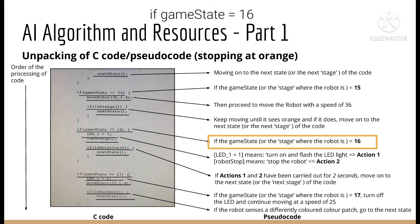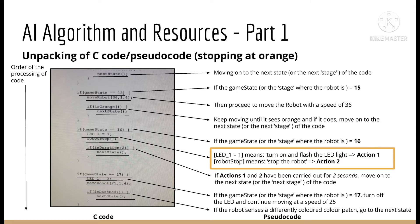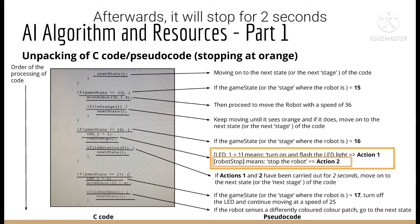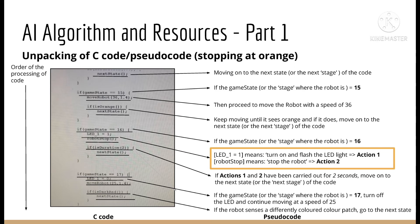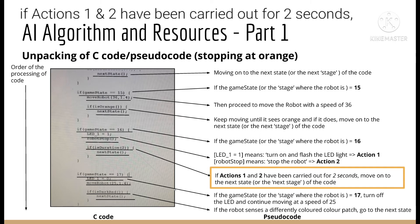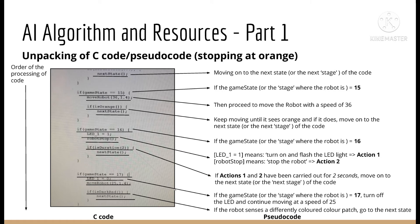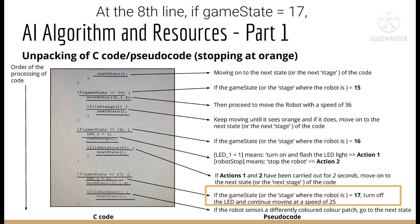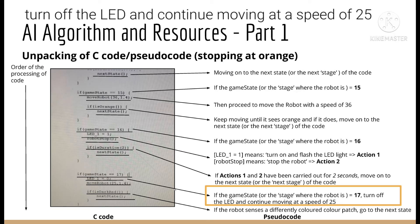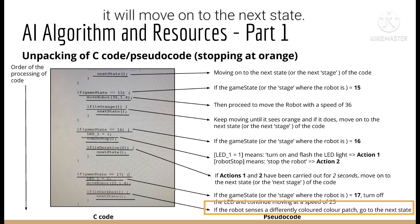If the game state slash stage where the robot is equals 16, then the LED will start flashing, which is one of the two actions that the robot will carry out. Afterwards, it will stop for 2 seconds, which is the second action. As shown in the seventh line, if actions 1 and 2 have been carried out for 2 seconds, the robot will move on to the next stage. At the eighth line, if the game state equals 17, the robot will turn off the LED and continue moving at a speed of 25. And lastly, if the robot senses a differently colored color patch, it will move on to the next state.